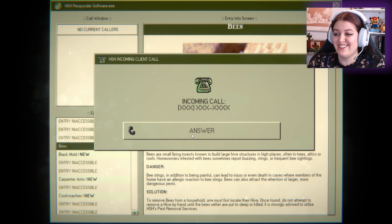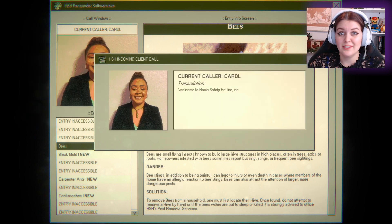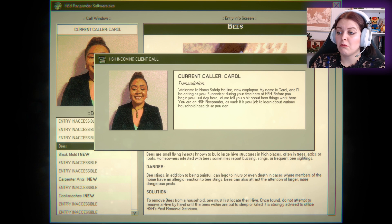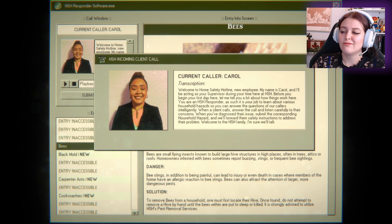So now we get to listen to the bees while we answer this phone. Hello? You'll have to speak up. Welcome to Home Safety Hotline, new employee. My name is Carol and I'll be acting as your supervisor during your time here at HSH. Before you begin your first day, let me tell you a bit about how things work. You are an HSH responder. It is your job to learn about various household hazards so you can answer the questions of our callers intelligently. When a client calls, answer the call and listen carefully to their concerns. When you diagnose their issue, submit the corresponding household hazard and we'll forward them safety instructions. Welcome to the HSH family. So there we go — she described what we are. We do household hazards.